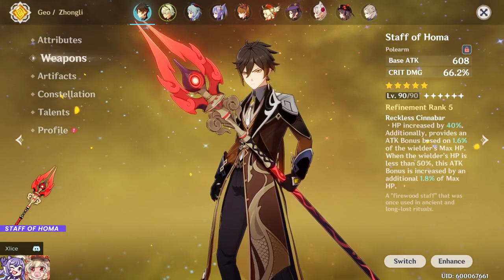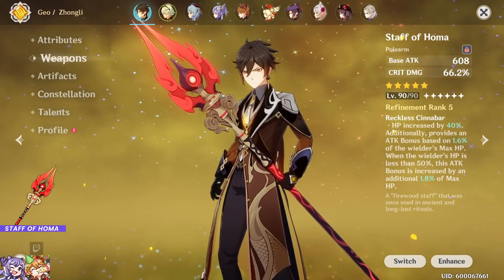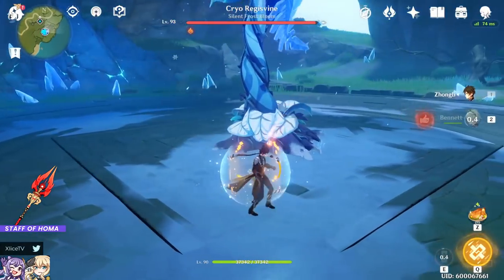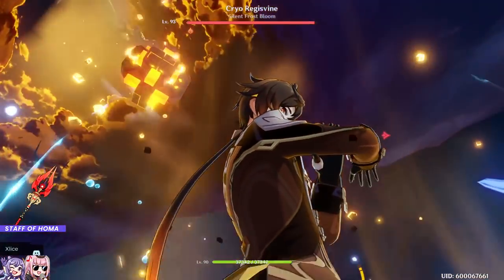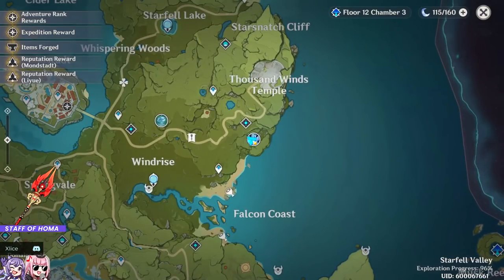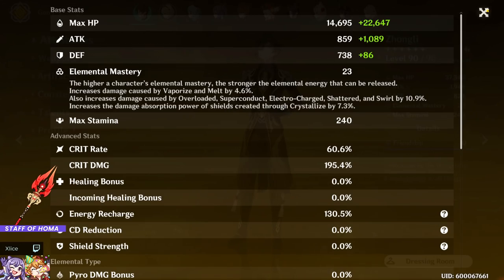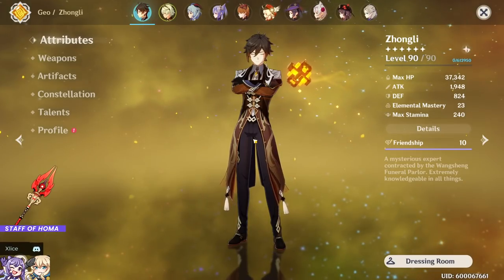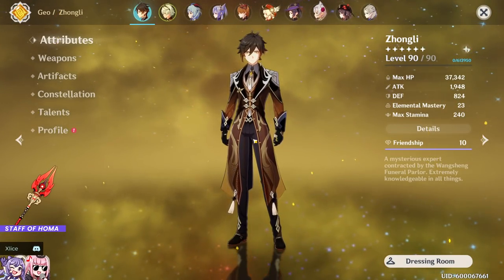We're doing a high-HP test since Zhongli won't realistically go below 50% HP with his shield up — unlike Hu Tao who wants to be low. Staff of Homa R5 result: 86.3k. That beats out Jade Winged-Pole Star even at max stacks, which is expected given his high base HP. Even at R1, I'd still use Staff of Homa over Jade Spear in a quick-swap comp since you won't be building stacks anyway.